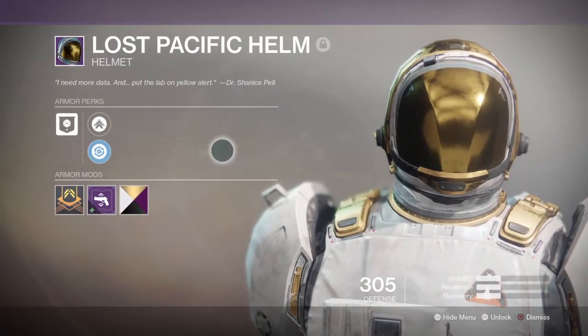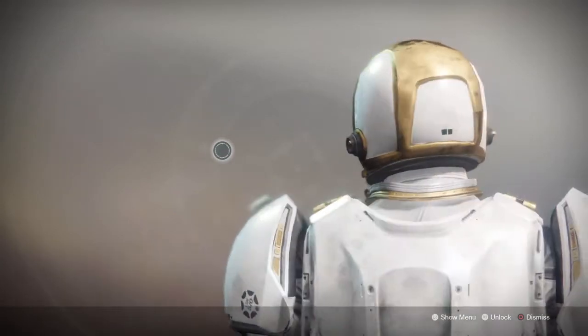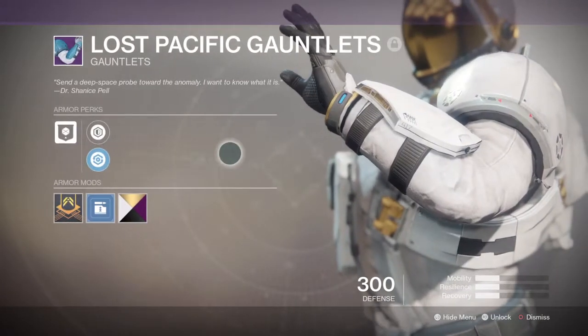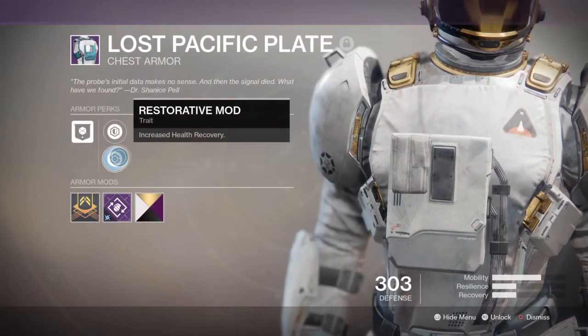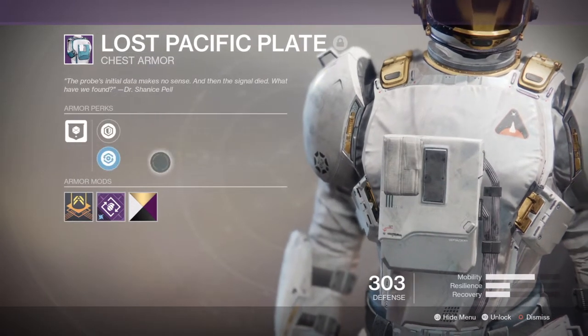Your gear will be the Lost Pacific set, as this is the closest to an astronaut set in-game, and your Titan mark is the Mark of the Unsaleable — though you can change the mark to something else as long as it sits behind your Titan. Make sure you go with the Color Selector shader for that white-gold gleam. Fashion-wise, this whole set and shader really does look fantastic on the Titan — it's a unique gear set and the only one to have small gauntlets, funnily enough.